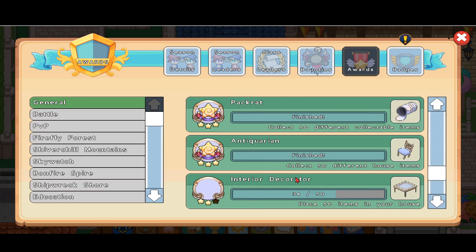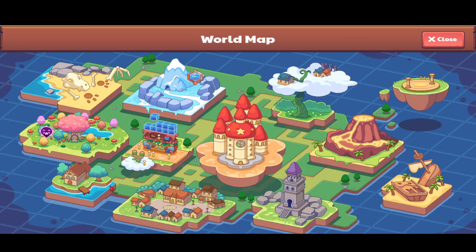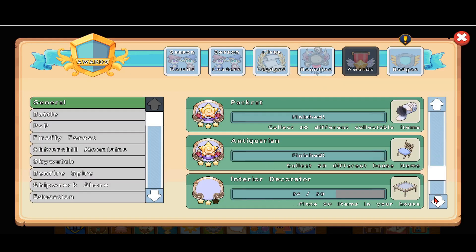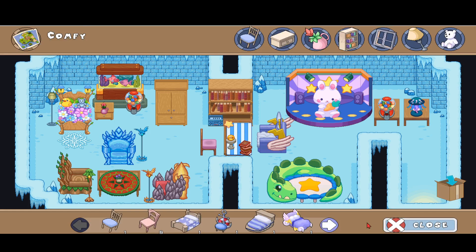For the Interior Decorator achievement you have to place 50 different items in your house. We can go to our achievements and check how many items we have placed currently — it's 34. So we need 16 more. We can just buy a bunch of potted plants, place them, and get rid of them afterwards.